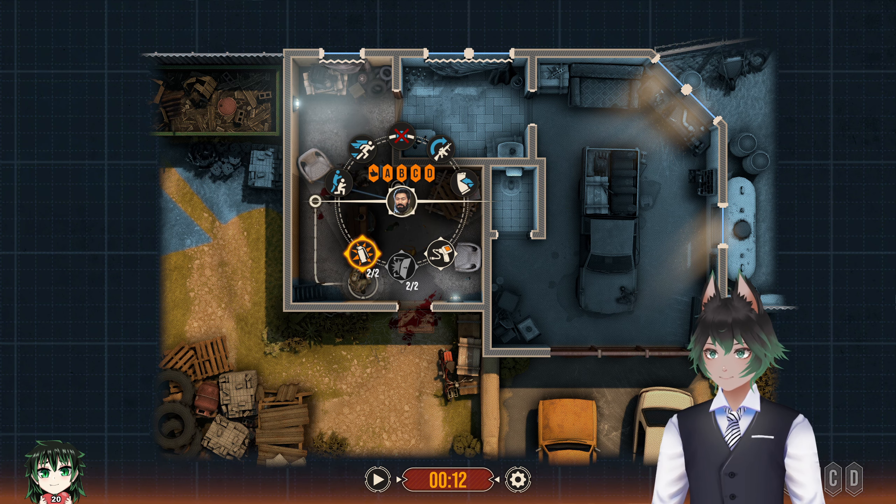That looks like our hostage — but we have one last thing to do. We need to make sure this bathroom is clear. I didn't even notice it, but we're right behind our VIP — there was a terrorist hiding in that closet area. That was actually really lucky that we had our guy pre-facing that corner. In Door Kickers 2, you really need to pay attention to every room because crazy stuff like that can happen. I didn't even realize there was a closet there. Everybody should be dead now, so we just need to get our VIP secured. Primary target secured — mission done!